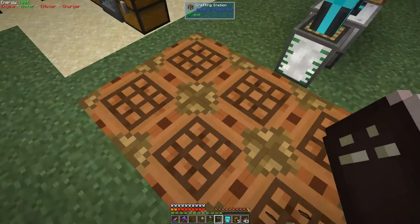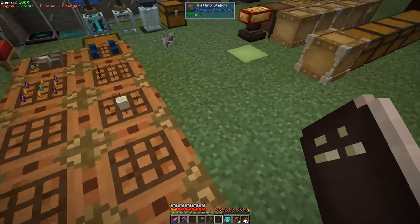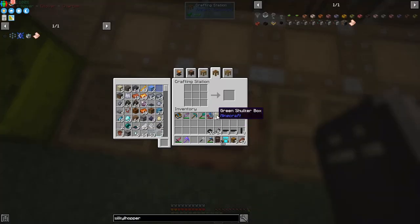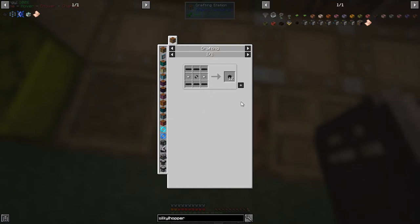Now we need to make the Furnator — I think that's the word. We need a furnace for that. The Dielectric Rod has five pages of uses — it basically makes cables. We saw Blazing, Necrotic, and Nitro go past too fast, but this is the Basic Energy Cable. I'm not quite sure what the difference between Starter and Basic is, so let's make the Starter first.